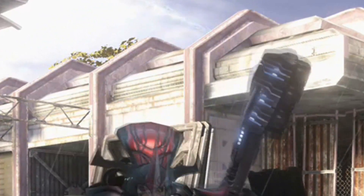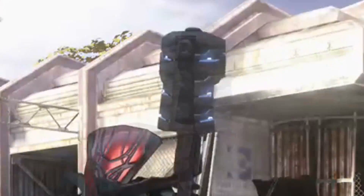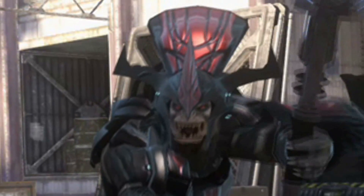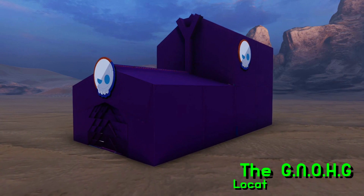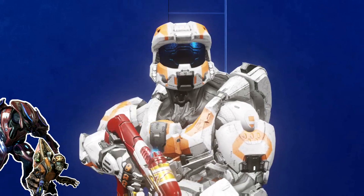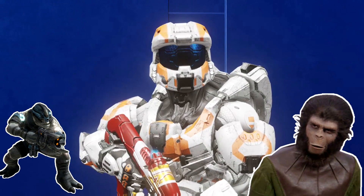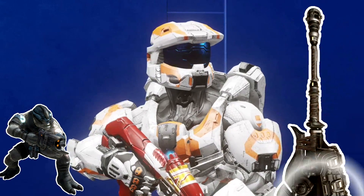A highly powered alien hammer that manipulates gravity to kill a fully armored Spartan in one swing. In the Halo games there are many alien species that make up the Covenant. One in particular are the Brutes. These Planet of the Apes knockoffs have their own arsenal of weapons, the strongest one being the Gravity Hammer.